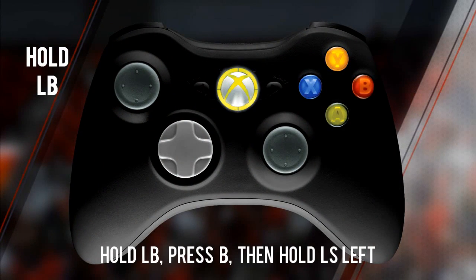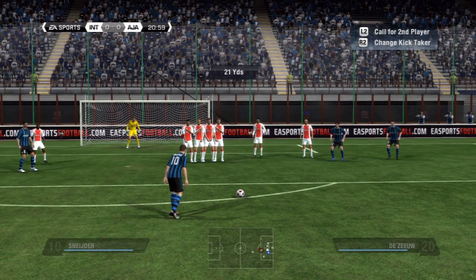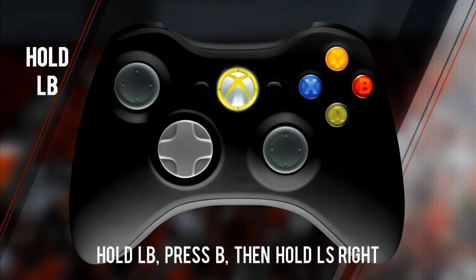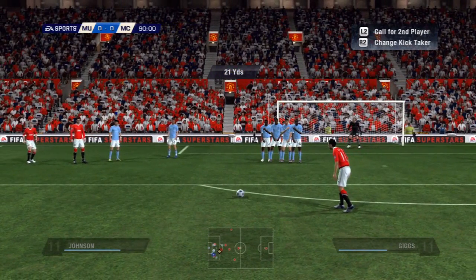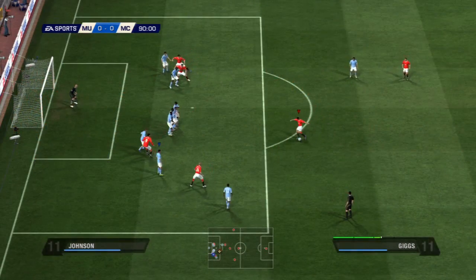Press the power button then the shoot button and hold the left stick to the left. Use this with a right footed player on the right side to curl the ball around the wall to the left. Hold the power button, press the shoot button and hold the left stick to the right. Use this with a left footed player on the left side to curl the ball around the wall to the right.